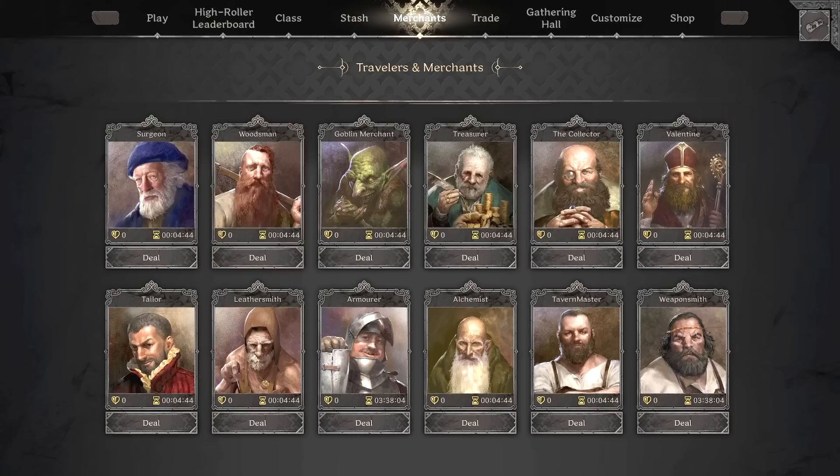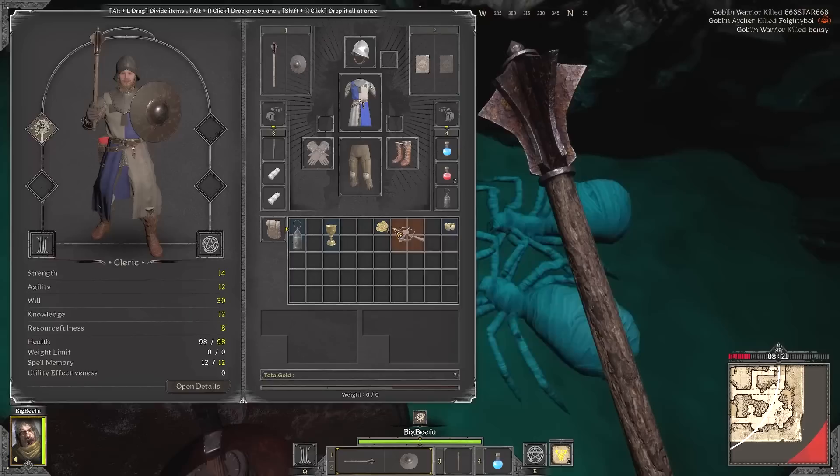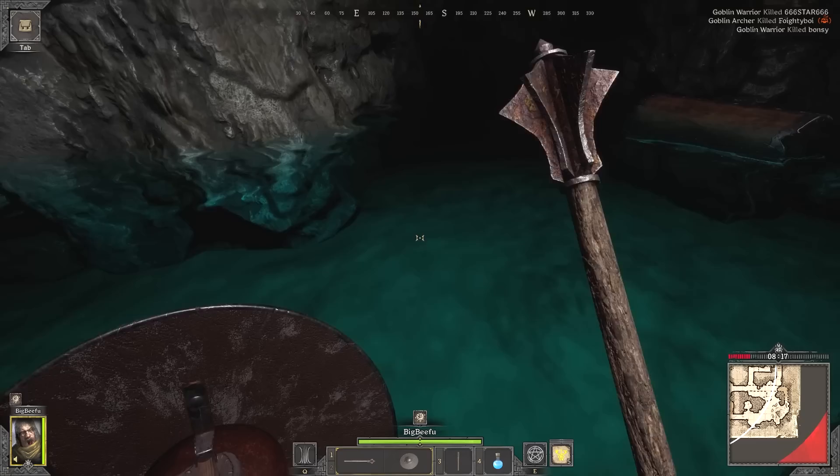My third round started in the bat room, where I was hoping to find a pendant, which I didn't get. I did end up finding some heavy leather leggings, which were better, and two oil lanterns which both sell for 23 gold — so that's an easy 50 gold.